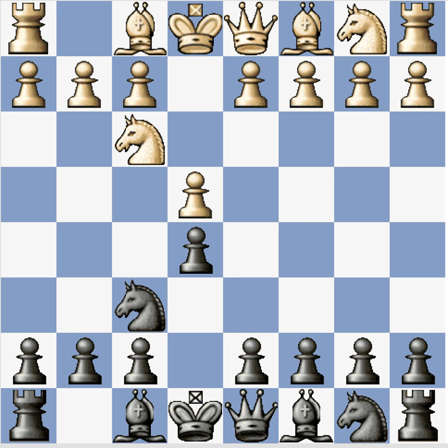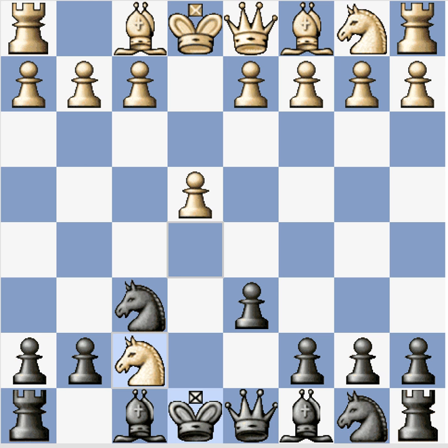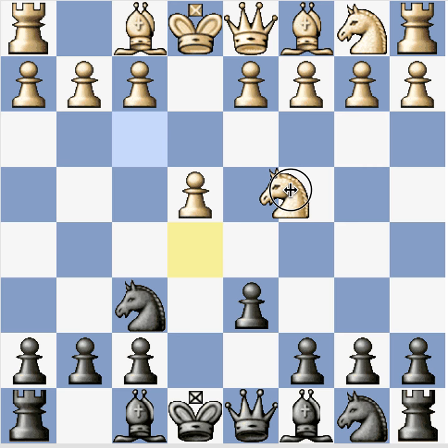Let's continue with the main line. After knight takes e5, it is possible to grab the pawn on e4, but that's a rare line and there's a trap for black. The main move by far is d6. White can take with knight takes f7, which is called the Cochrane gambit, but the computer says black is pretty much better after this — it's not a completely sound gambit. There's also knight c4, the Paulson attack, but the computer says black is even slightly better after that move too.